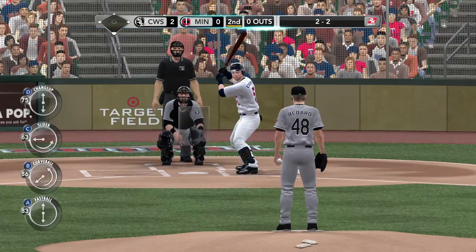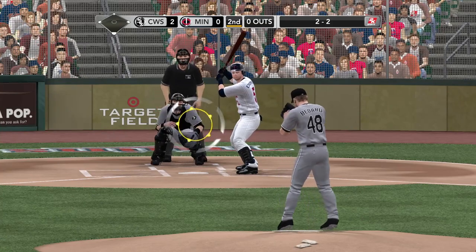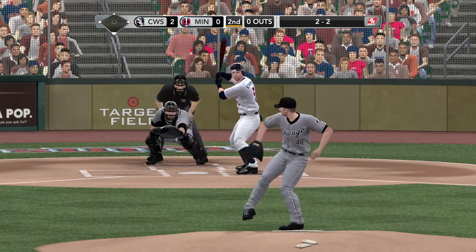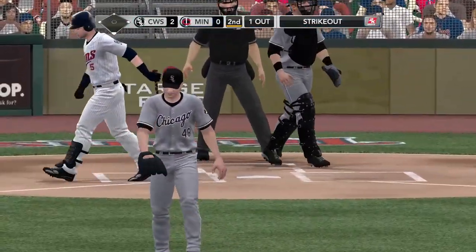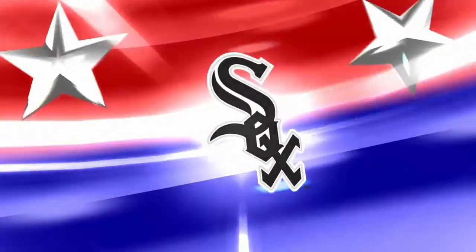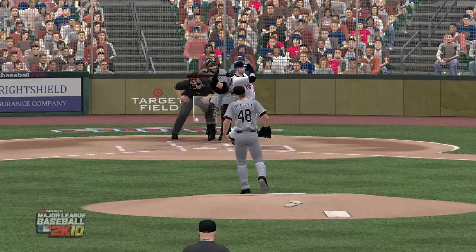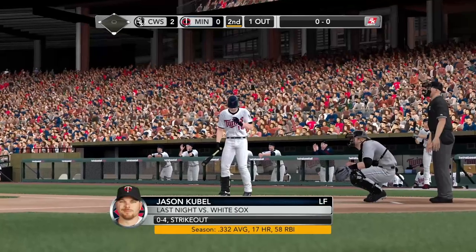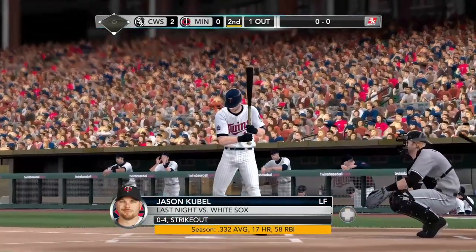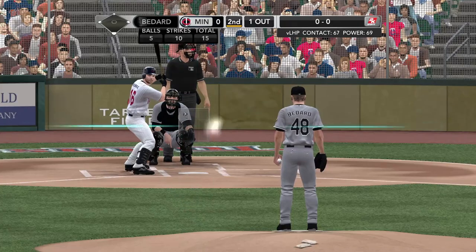Good patience — Michael Cuddyer letting it go by, evens the count. He can't connect on that one, Michael Cuddyer comes up empty on that swing. That four-seam fastball — this one was running down and away, but even if he didn't swing at it, it might have still caught the corner. That pitch was pretty perfectly placed, nothing you can do about it. One out.